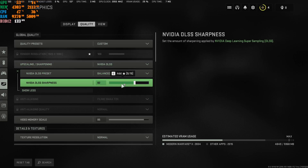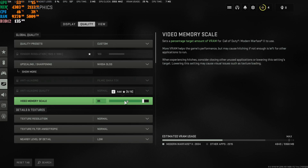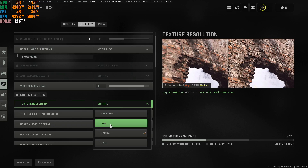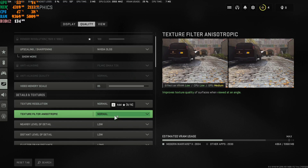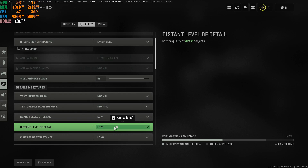Set sharpening to 82 — it's the default and I recommend leaving it there. Leave texture resolution at Normal; if you have a very low-end card with 3 or 4GB VRAM, drop it to Low. Set Anisotropic Filtering to Normal. Set Nearby Level of Detail to Low and Distant Level of Detail to Low. For Clutter Draw Distance, put this at Long — do not put it at Short as the game will look really bad.